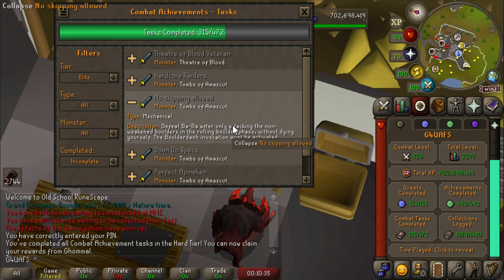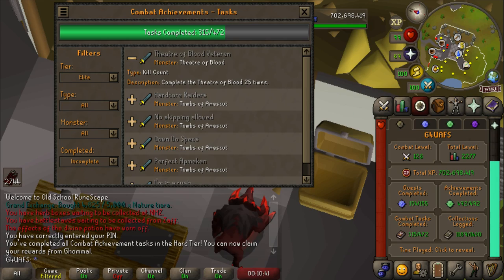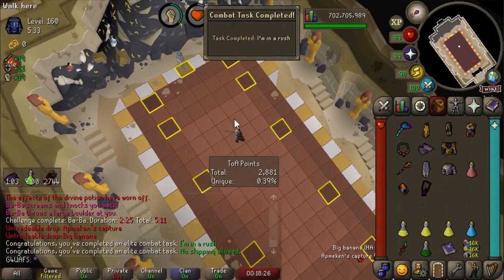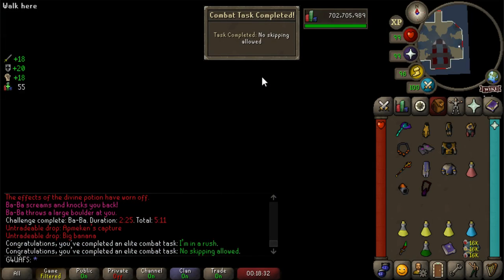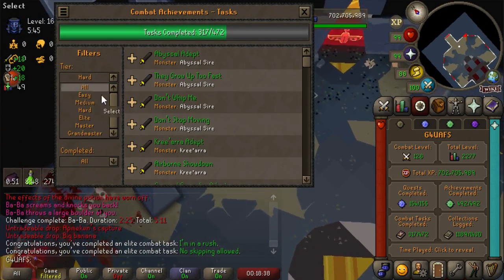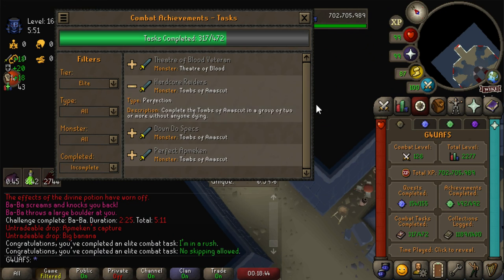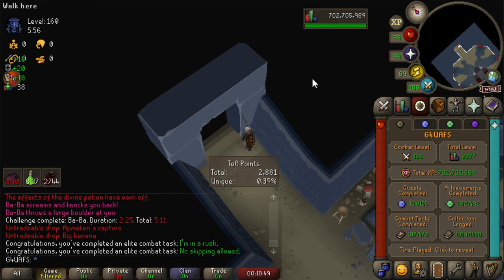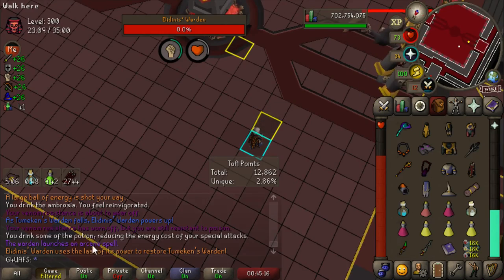I'm going to go and try to finish all of the TOA Elite Achievements, and then begrudgingly probably try to find a group for TOB — it's only like nine TOB runs. Look at that, it actually worked: I'm in a rush and no skipping allowed. I'm so happy that I'm not crazy — I thought I was doing it wrong the whole time. They are complete. All that we have left that we can actually do solo — because I need a group of two for two of them — is defeat the Wardens after staggering the boss a maximum of twice, which is really easy. That's just the standard way of doing TOA.